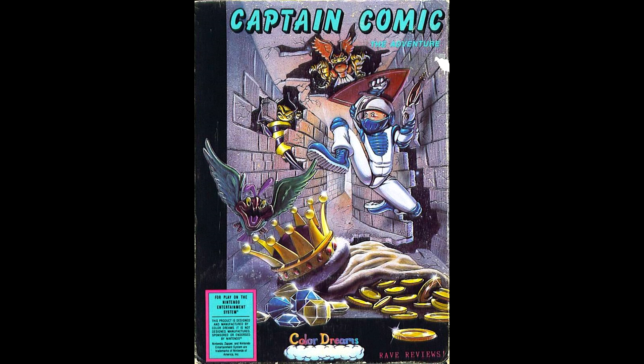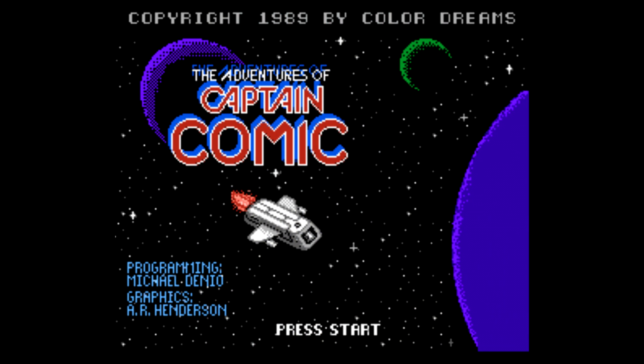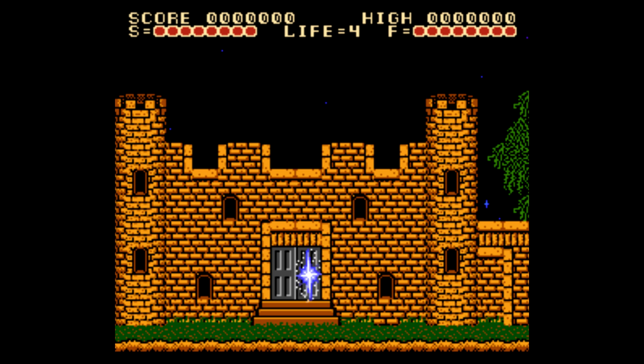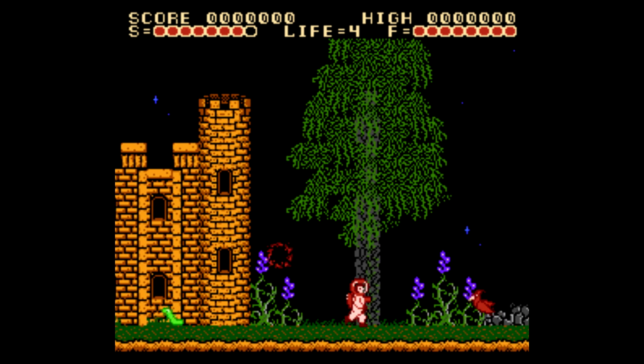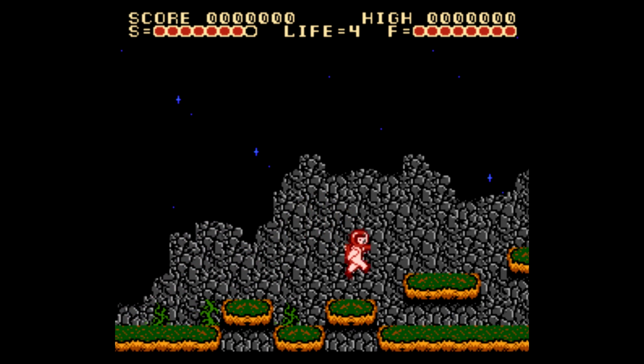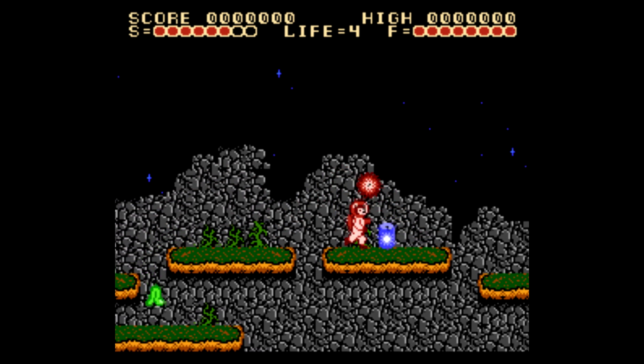Welcome everyone to another edition of Play It Through. On this edition it's Captain Comic: The Adventure, brought to us by Color Dreams. Color Dreams was that company that made all those unlicensed games for the NES with the powder blue cartridges. They had several names, including also going under Wisdom Tree to create religious-based games for the NES. In fact, they are actually still around to this day, licensing games and the like.